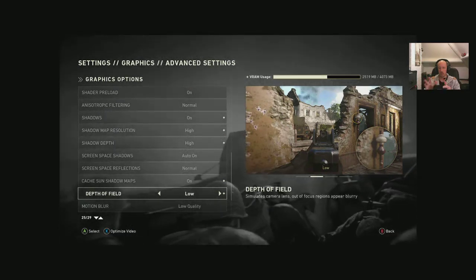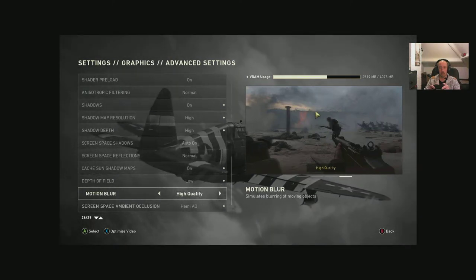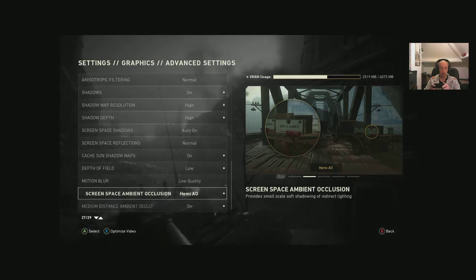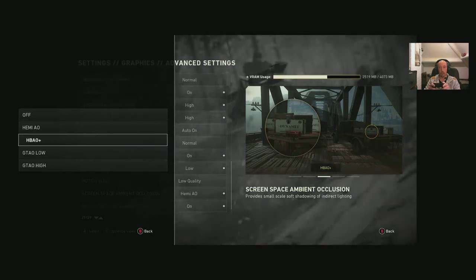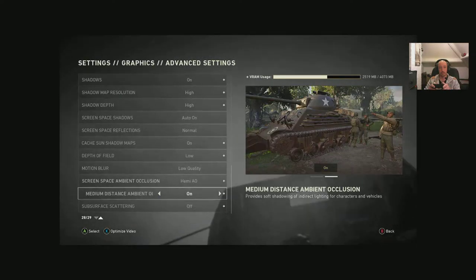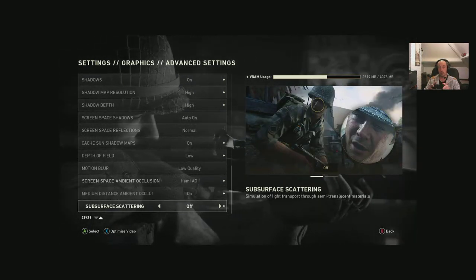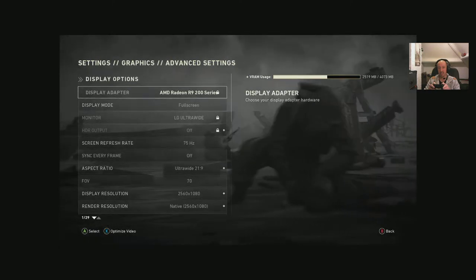Motion blur: low quality, medium quality, high quality, and off — I'll leave that on low, not a fan of motion blur. Screen space ambient occlusion options: HBAO, GTAO low, GTAO high — you can see the effects as you flip between them. Medium distance ambient occlusion on and off. Subsurface scattering: on versus off — looking at a face, it's not a massive difference and not that GPU-intensive, so it's up to you. And that is literally all your settings.